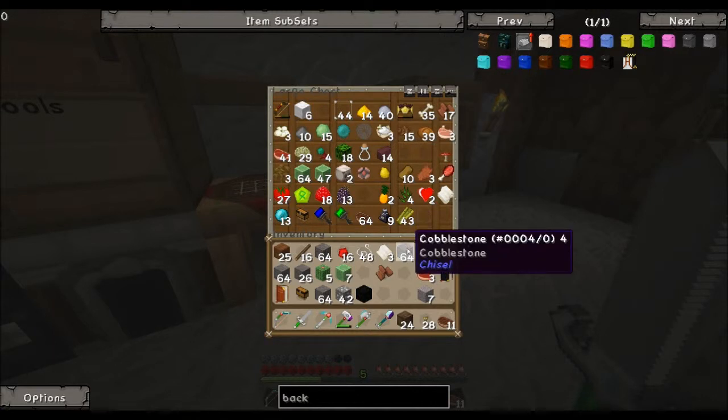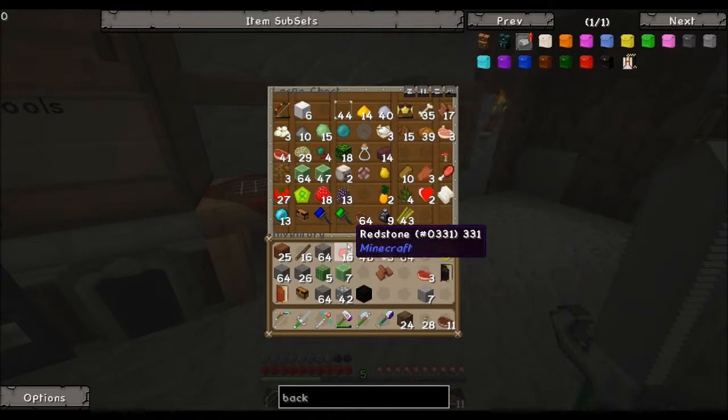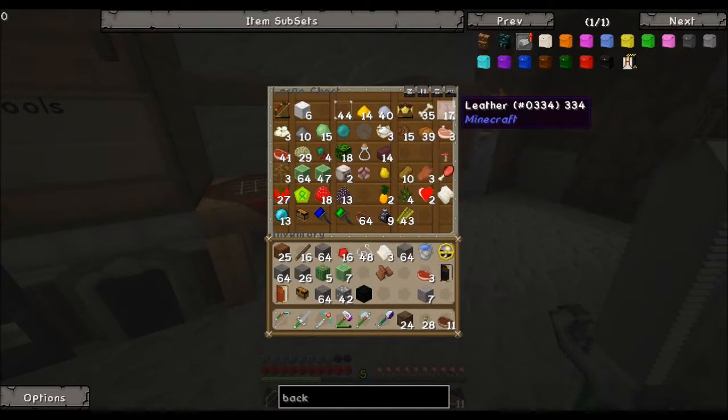I found a golden helmet — a zombie dropped it. Here's the leather. I actually had a piece in my pocket already. I'm whacking that cow — I'll put this raw steak in there too.